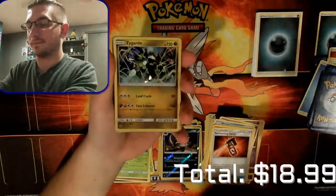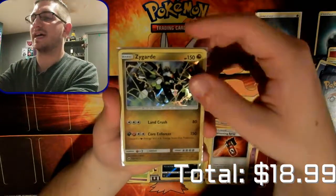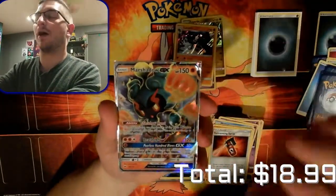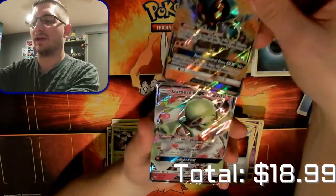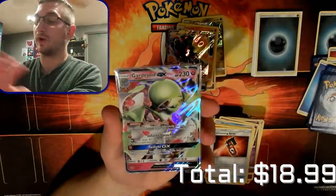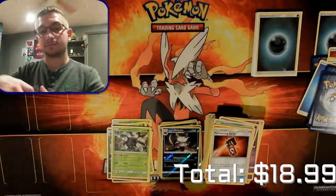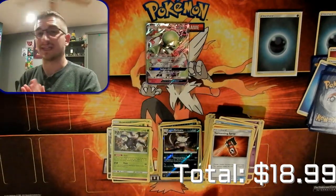As a recap of opening 12 booster packs: we have a Zygarde hollow, a Palossand hollow, a Lucario hollow, the amazing Marshadow GX, and the beautiful Gardevoir GX. I love that card - this is definitely going to help in the profit total. I'm not actually going to be selling these because I still need quite a few GXs for my collection.